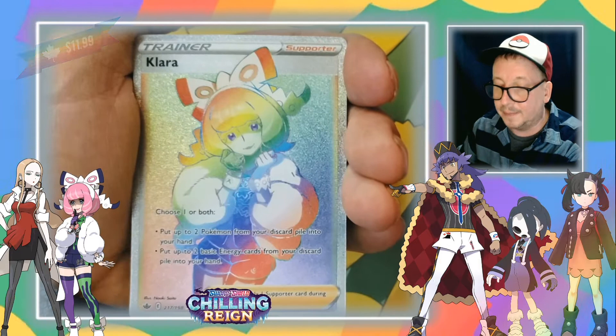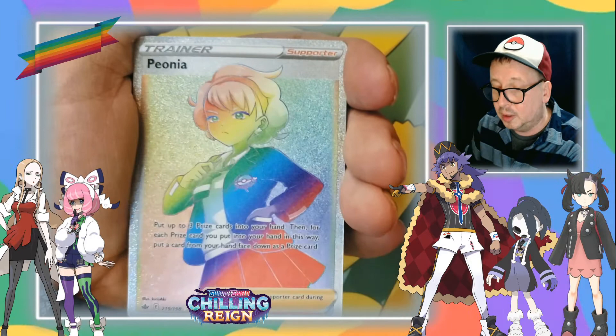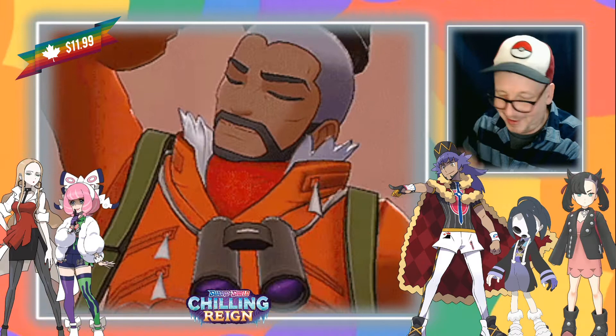This one I like — she is awesome too. Clara, hyper rare rainbow. Keep going — Melanie, that's a nice card too. Oh, Peonia — and of course her father Peony. That is awesome. Oh, Shibo.